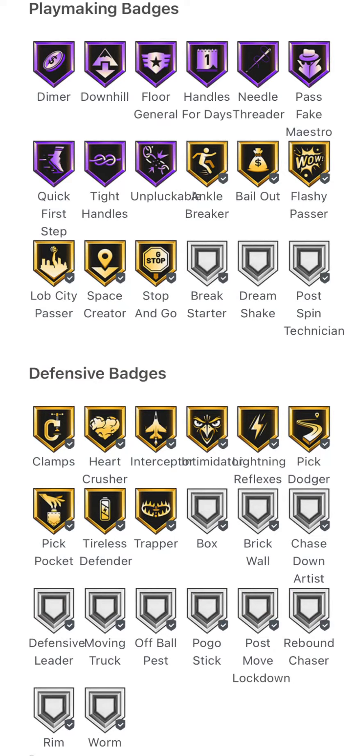Moving on to the playmaking and defensive badges. Playmaking badges — he has pretty much every badge you would want on a point guard. Hall of Fame Diamond: Downhill, Floor General, Handles, Needle Threader, Pass Fake Maestro, Quick First Step, and Tight Handles Unpluckable. With Gold: Ankle Breaker, Bow Out, Flashy Passer, Lob City Passer, Space Creator, and Stop and Go.